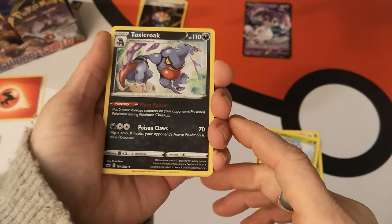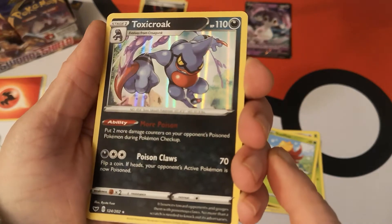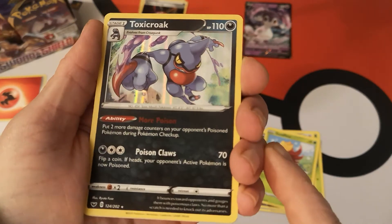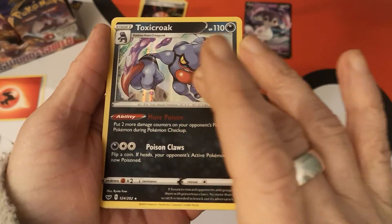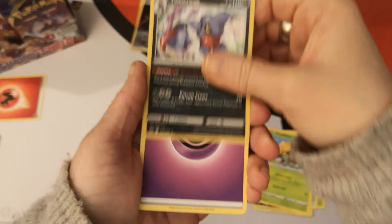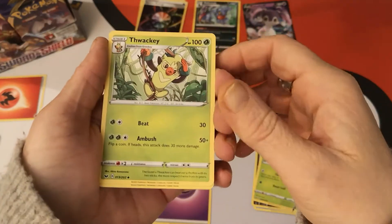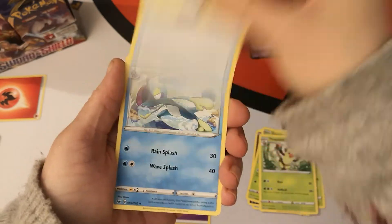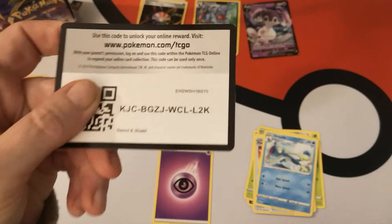If we get a bit closer and have a look at that Holo pattern — it's weird, it looks like it should be embossed, it should be able to feel it, but you actually can't. It's just a Holo. We have our Energy, a Thwacky, Pokemon Catcher, Drizzile again, and there is your code card.